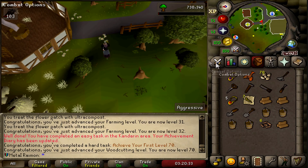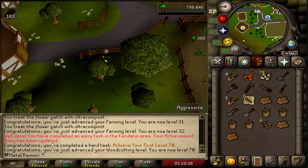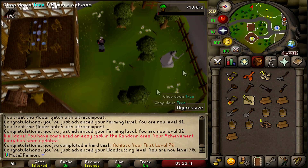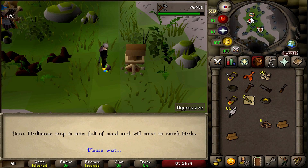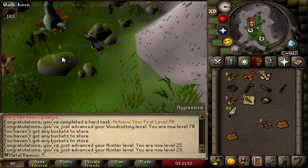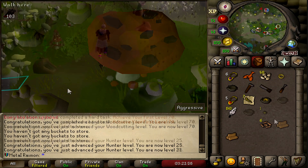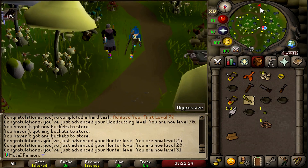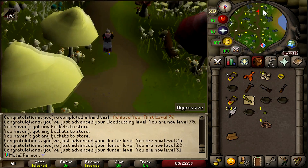Suddenly hit 70 woodcutting getting the oaks ready for the birdhouses, which also gave me another 100 point task — my first level 70 skill, very nice. More than anything, we just jumped up 8 hunter levels just from those two birdhouses, that's pretty crazy. It also gave me an acorn seed so we can plant our first oak tree, which is going to be massive XP. We have to start doing tree runs on the side.